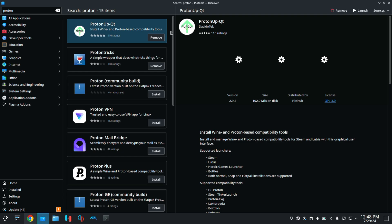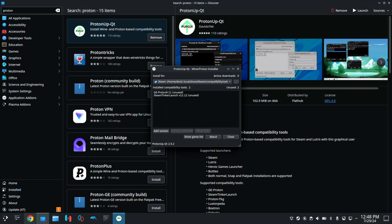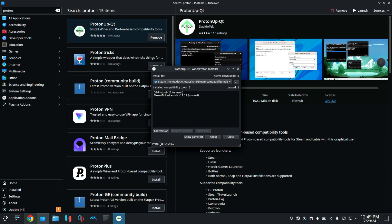Once it's done installing, go ahead and click on it, and on the top right you'll see a launch button — click on that. In this window you won't see anything if you didn't have this installed already. What you need to do is click on Add Version. It's going to auto-populate with the latest version of Proton already for you — just click install. The bottom will show a progress window going to 100%, and once complete you will see it in the list with the latest version of Proton.